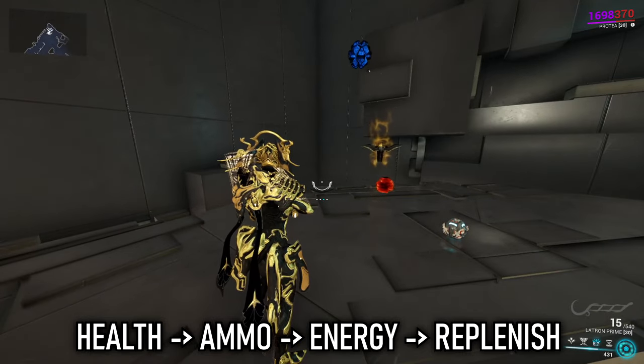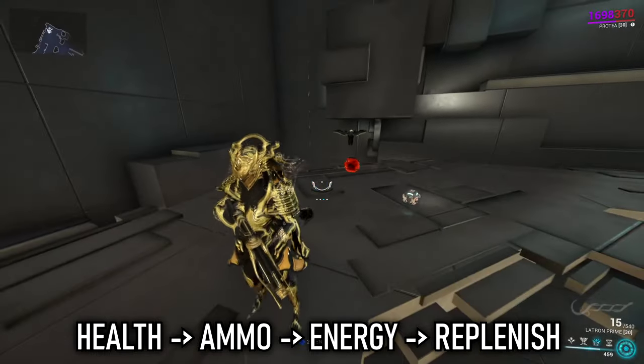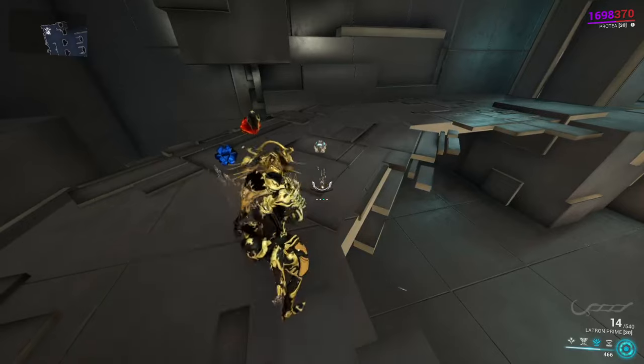On top of that, Dispensary also scales with strength. Applying more strength to your build can actually increase the drops from one health orb to potentially two or three, depending on how much strength is added within your build.